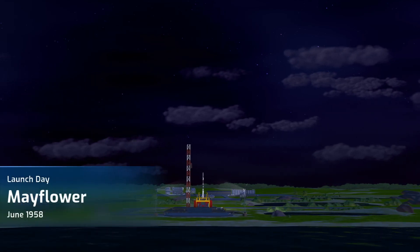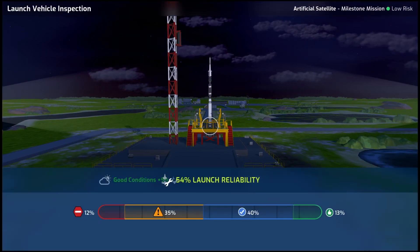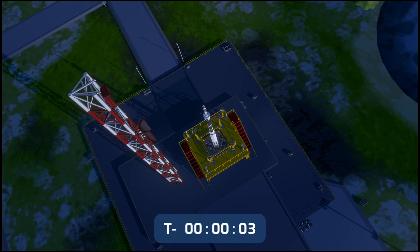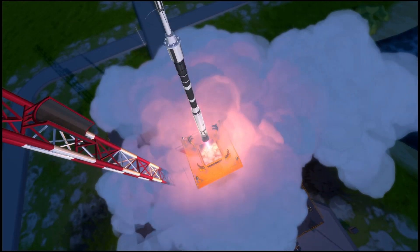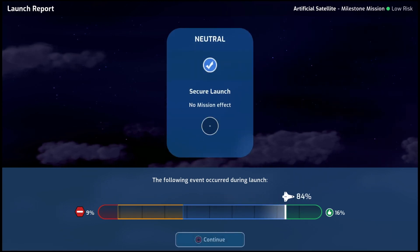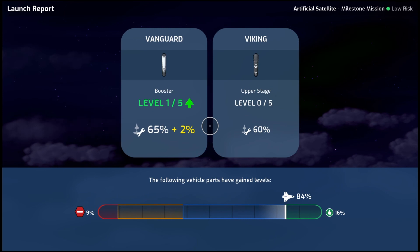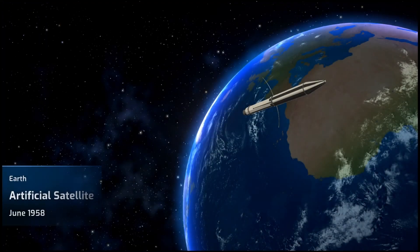The next milestone mission is to launch an artificial satellite. Once again conditions are good, so launch reliability is a little bit improved. Five, four, three, two, one — and once again we have a successful launch. We almost made it into the green part of the scale, but we had a secure launch and that's all we can ask for — nothing exploded. Our Vanguard booster got some XP, our Viking upper stage got some XP, and now we have a satellite in orbit.